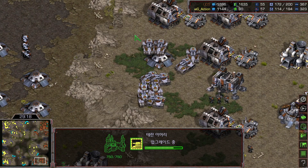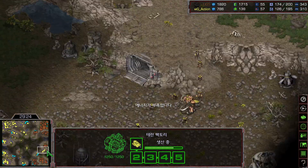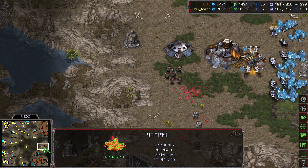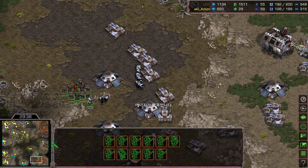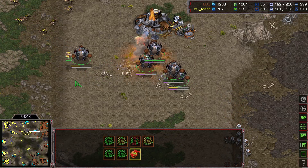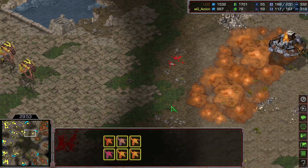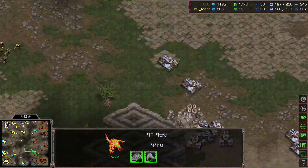Rush has a lot of army — another mass siege tank group is ready. Another attack with one group of army at the three o'clock side, and also adding another expansion at the six o'clock. Rush might not know about this expansion — if he knew, he should send a marine medic force but he doesn't have time. He's moving forward with one group of siege tanks. Science vessels are getting picked off. Using irradiate really nicely. The defiler uses two dark storms before dying, buying time. A zergling gets burrowed.